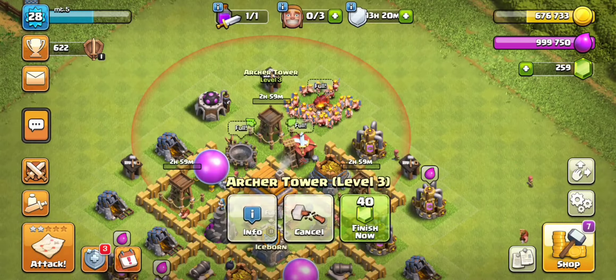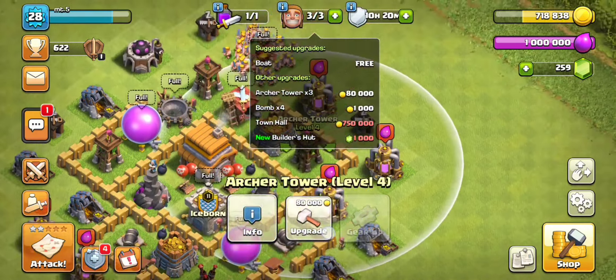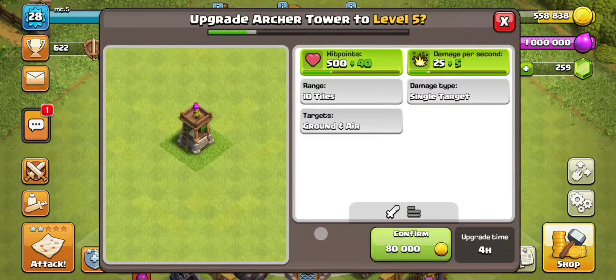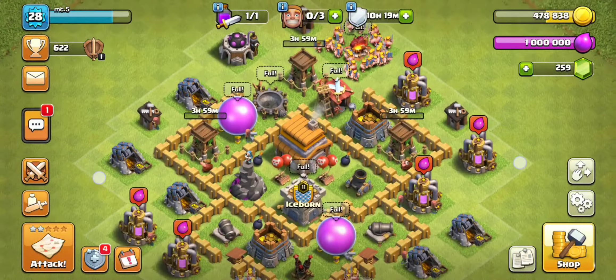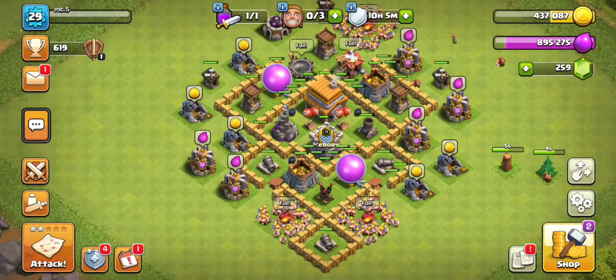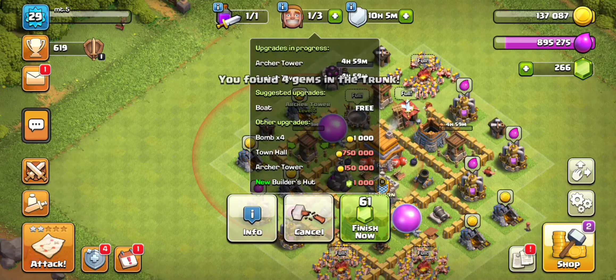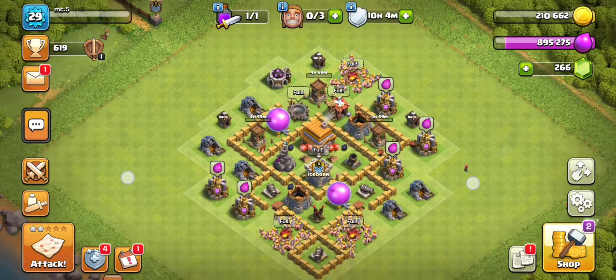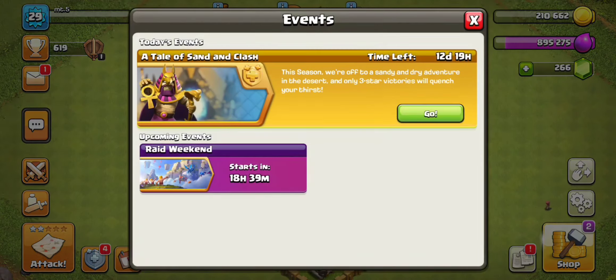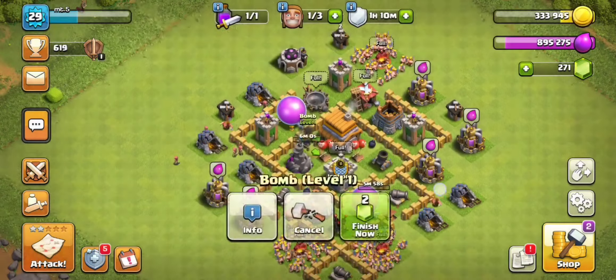Let me check which accounts I have. So, Town Hall 5 is maxed. I need to do 6, I need to do 7, I need to do 9. And Town Hall 10 is also maxed. So I only need Town Hall 6, Town Hall 7, and Town Hall 9 — and then I'll have 2 through 10 maxed out, which is pretty cool.